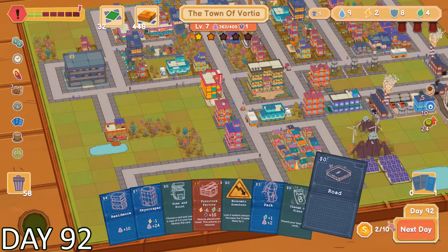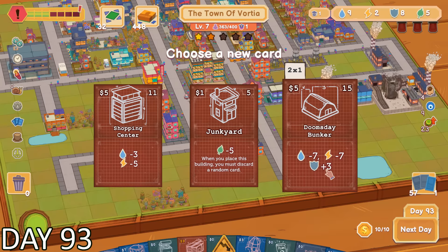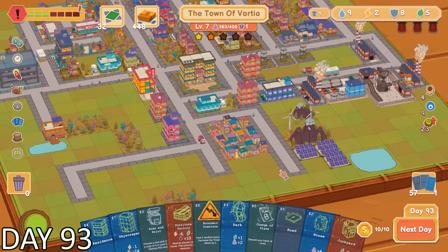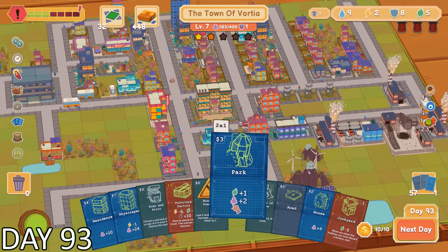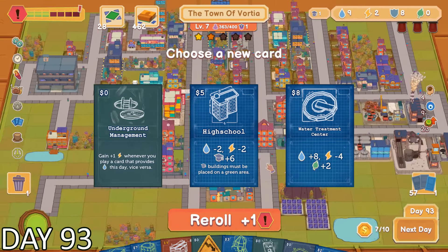These were trying times for our city — we were already required to do another quest. It really felt like these objectives were getting harder and harder, costing even more resources every time. I ended up choosing the mission of building a junkyard. This was going to completely deplete our environmental resources, but it honestly was the best move. Even though I was already doing the furniture factory quest for a while now, I was able to complete the junkyard quest first.